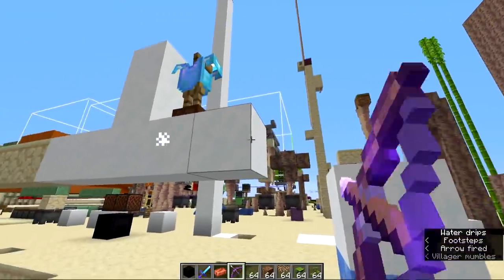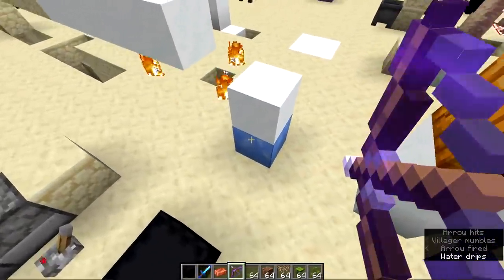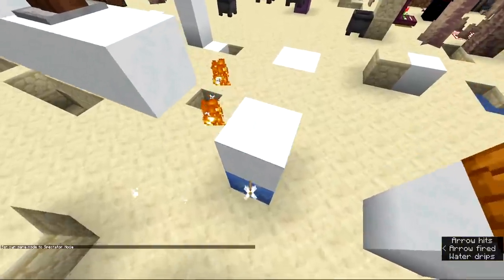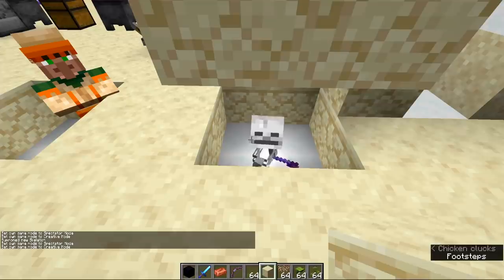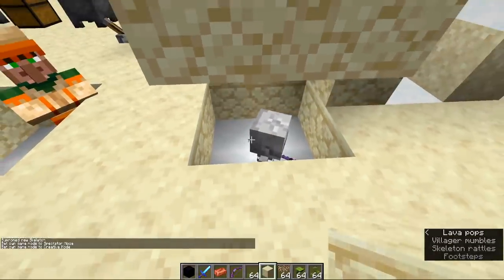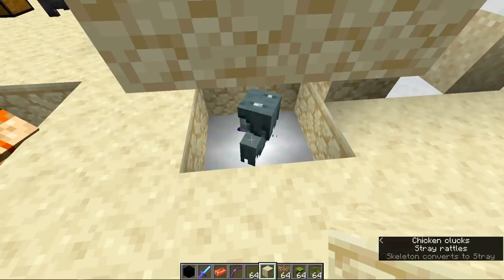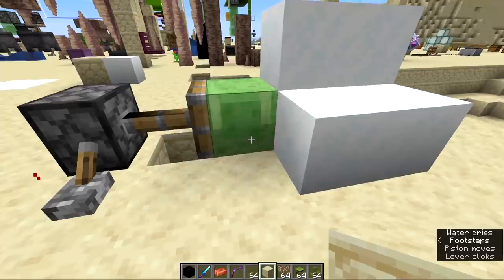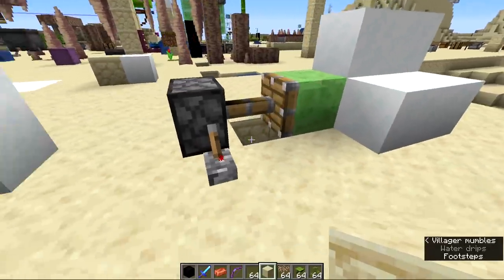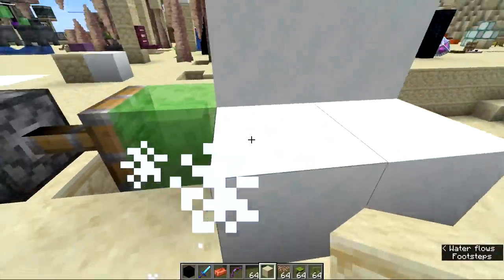Changes were made to powder snow: flame arrows now get extinguished when they go through it, though it can be a bit inconsistent — if the arrow collides with it, it definitely goes out. Skeletons will now convert into strays when sitting in powder snow. Powder snow is also now pushable — you can push it with pistons or connect it to sticky blocks or honey for automation. Foxes can now also walk on top of powder snow without sinking.